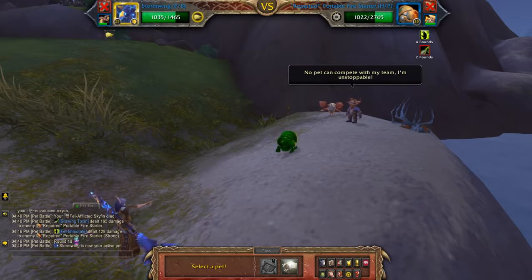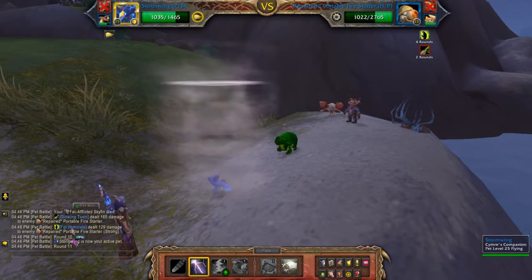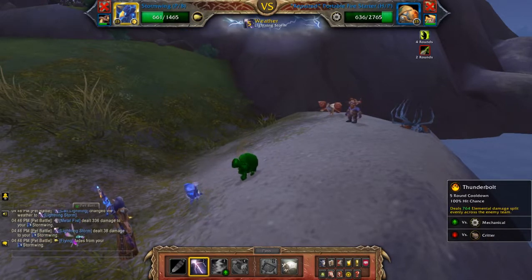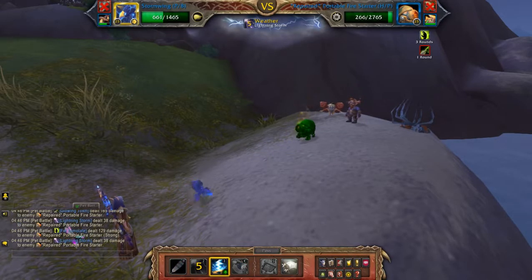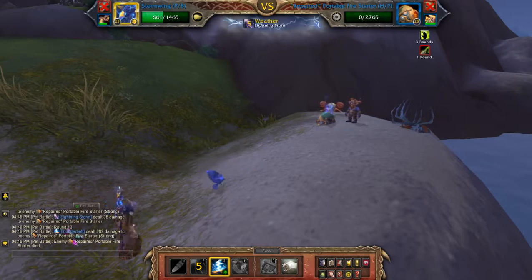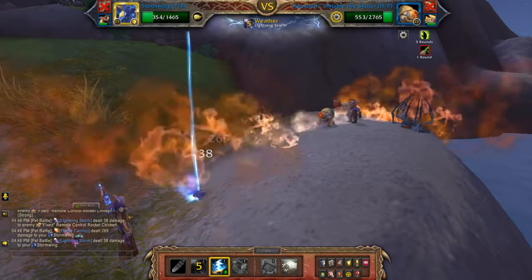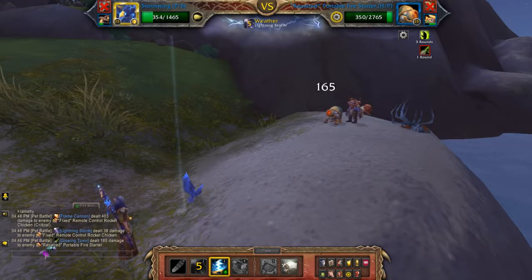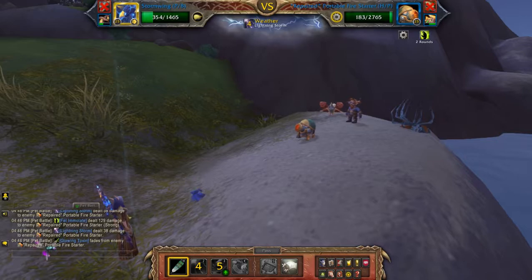So with Storm Wean I'm going to hit call lightning, and then thunderbolt, which will do damage to both pets. Finish with quills.